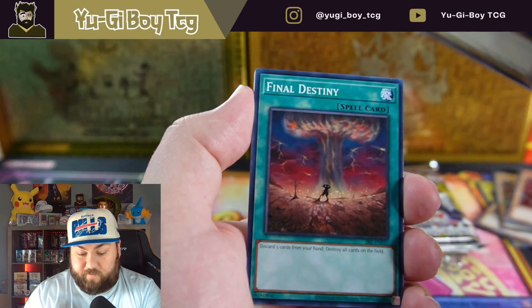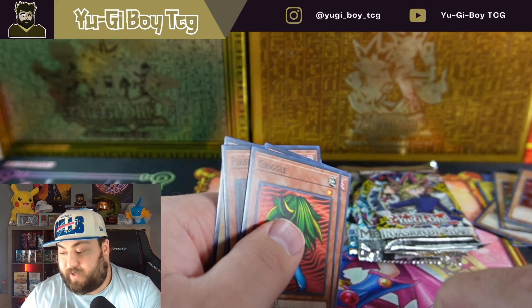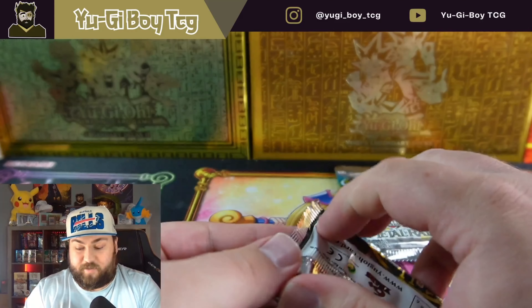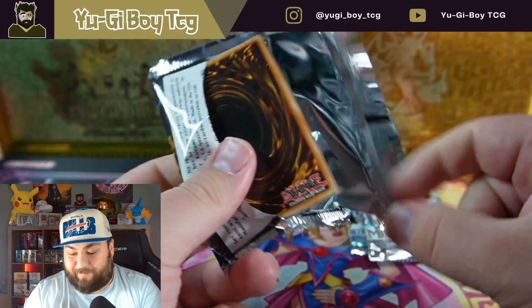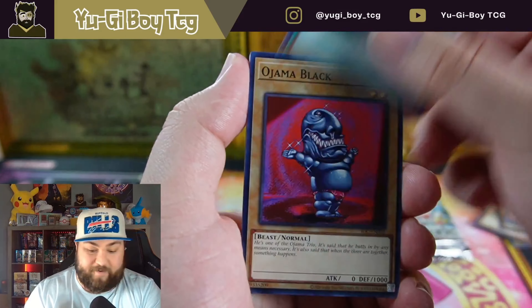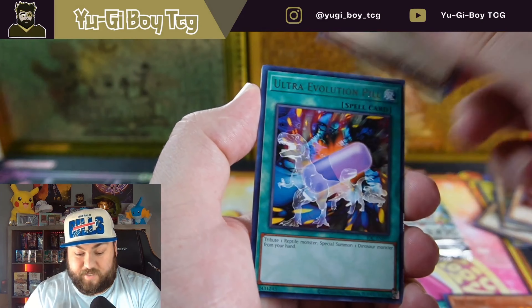I'd love to pull the Last Toon maybe today — not in that pack. This box has been a little slower compared to the other one, but I can't really complain when you're pulling a secret rare. It's slower because on the other one I think we pulled five holos — that's pretty insane.